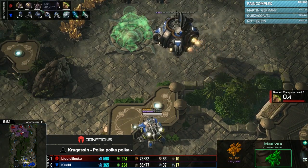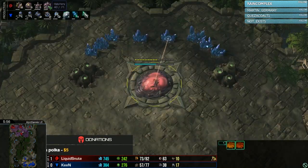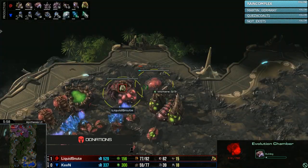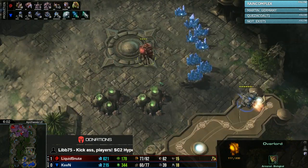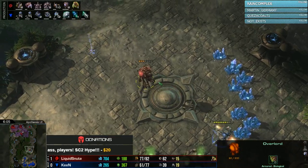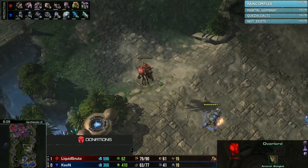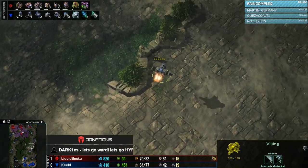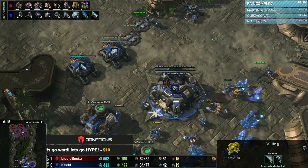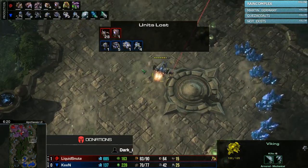Snoot not messing around at all, looking good today with a Carapace-based opening. He drops a macro Hatch at fourth base, Lair on the way, plus-one melee upgrade starting. He's going to play a bit differently on Apotheosis — Ling-Bane playstyles are very popular on this map. A Viking tries to pick off an Overlord and gets it — the Viking is actually on six kills total, mostly Zerglings and one Overlord.